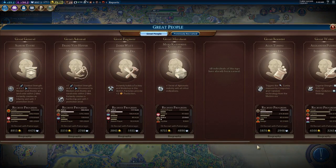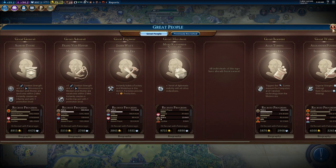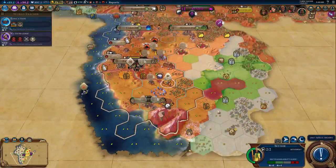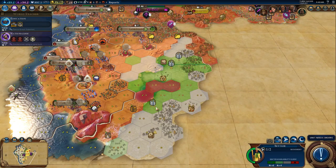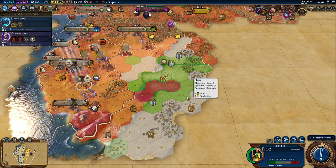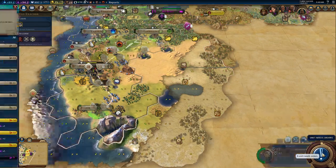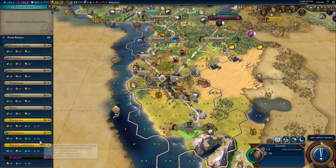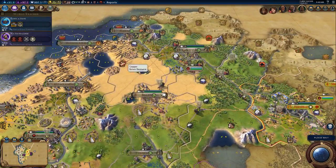Earn a great scientist - doesn't look like we're near one anytime soon. I want you guys to pair up and then we're going to go. We actually want to go right here, I think. Now, as you can see, our amenity problem has cleared up.